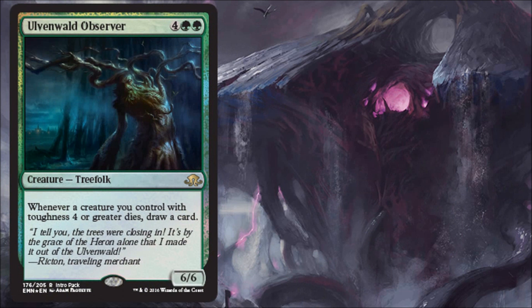For the last spoiler of the day, it's the green intro pack card — Ulvenwald Observer. Two green, four generic, Treefolk 6/6. Whenever a creature you control with toughness four or greater dies, draw a card. In Limited, I'm not super thrilled with a 6/6 that costs six without some sort of evasion or at least trample — that feels almost necessary to make it a great Limited card. It's still a fine card though, and a 6/6 for six will be okay, especially in Sealed. If you're playing other large creatures, you run this and get some value. Where this card really shines is Commander — I think it's awesome in Commander for certain decks, especially something like a Doran deck where you can get a lot of value.